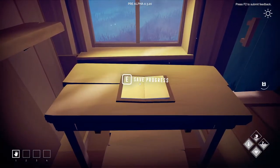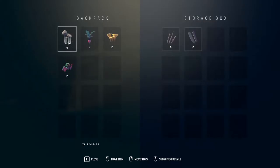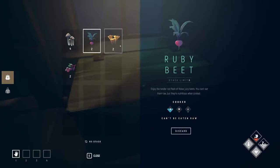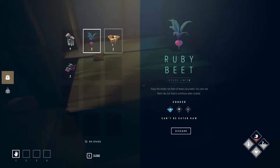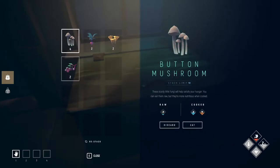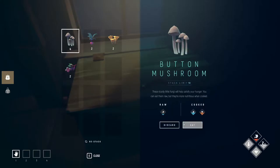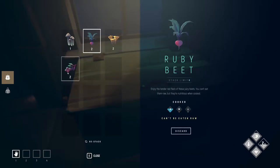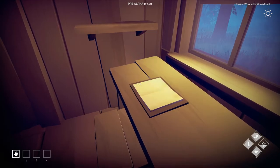Let's save progress in case we die. Let's put sticks and planks in storage. Mushrooms we can eat, ruby beets we cannot, golden chanterelle we can eat, and mulberries we can eat. I think this is water and this is hunger. Let me eat the one that fills hunger and put the beets in storage.